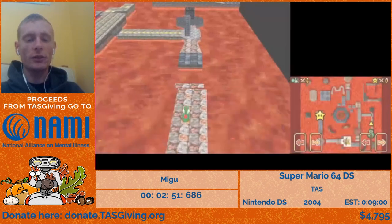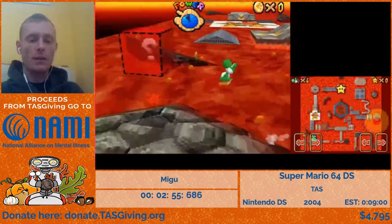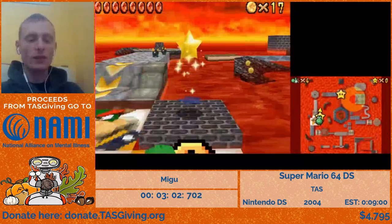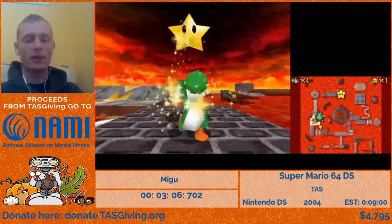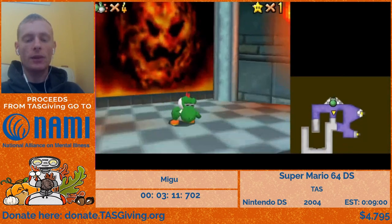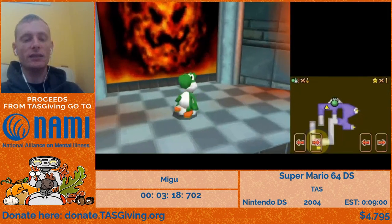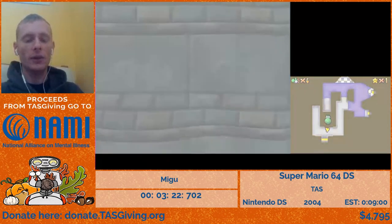For the first star, we're going to go to Lethal Lava Land and get the red coins. We're using a technique called glitchy long jumping, where you can long jump sideways and with high speed. It's very precise. It usually requires a touch screen. When playing this game normally, people usually play with the d-pad, since there's no control stick on the DS. But you can also use the touch screen for movement, and that's what the TAS does. You can have a lot more choice of what angle to go at when using the touch screen.